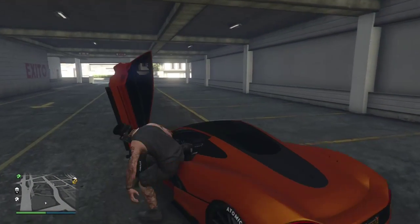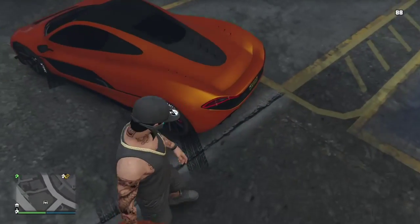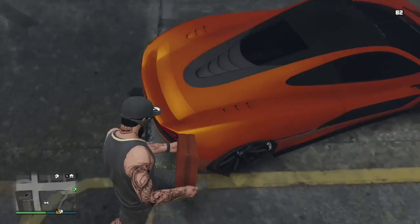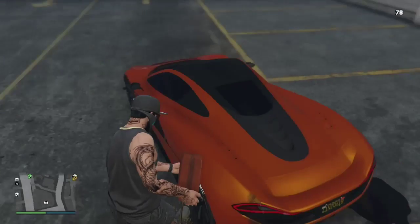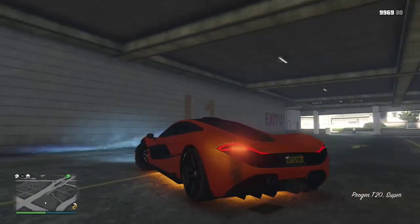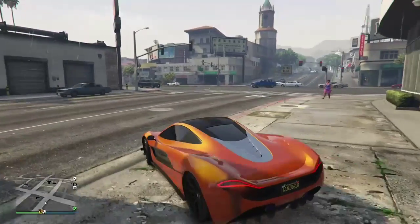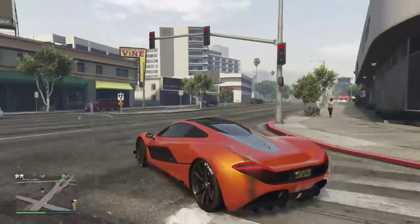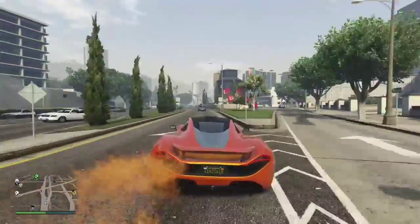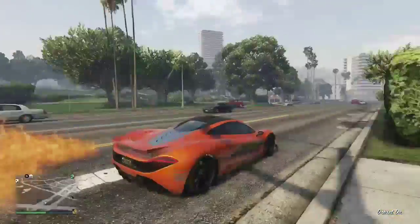Okay, so what you will need is a jerry can — you can get it at the Ammu-Nation for like a hundred bucks. Then what you'll want to do is pour it at the back bumper of your car where your exhaust is, and make sure you have the flame-type exhaust. Then you have to start off slowly — don't go full speed right away. After, when you get on a full road, you'll want to double clutch, and as you see it catches on fire, giving it a cool NOS look when you're drag racing and stuff.